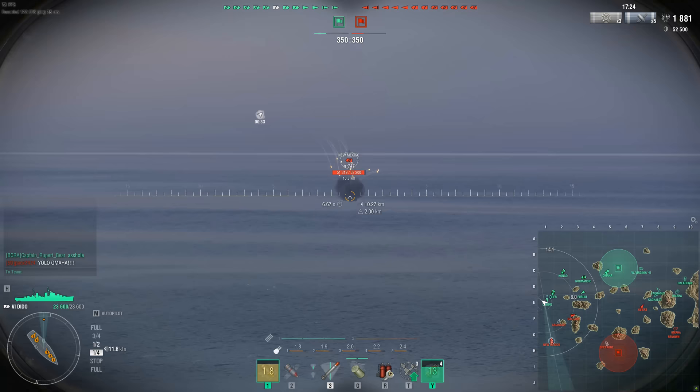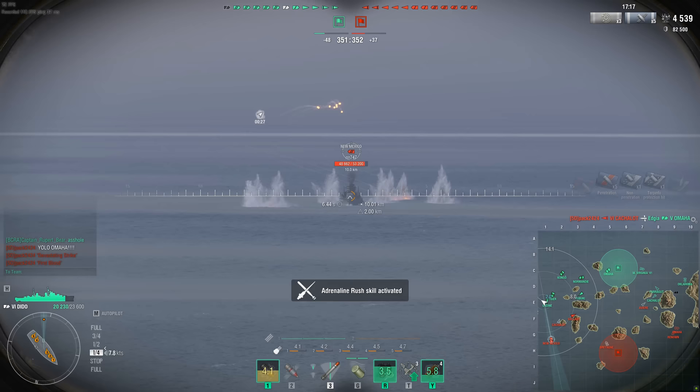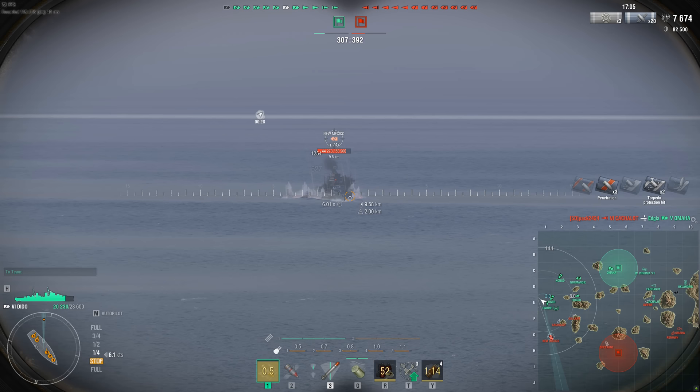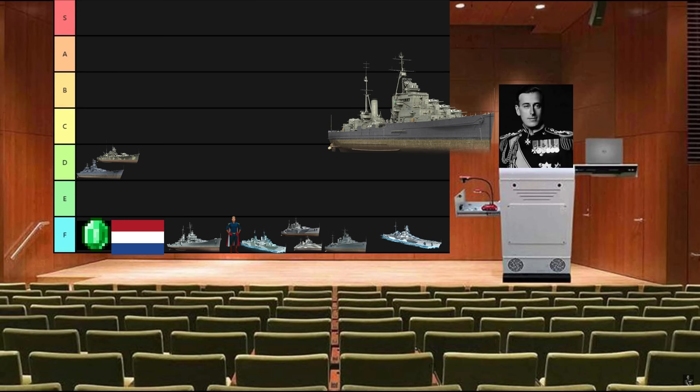Dido is a British Atlanta whose Chinese cousin gets a proper smokescreen, but she doesn't. She doesn't have enough range to do much, but also doesn't get a heal so that it can play how you need to play it in order to do well overall. So simply, you try to play the ship as you need to in order to get the performance out of the Dido, and you just blow up. D tier — can you make it work? Made by the English; let's not get our hopes up.